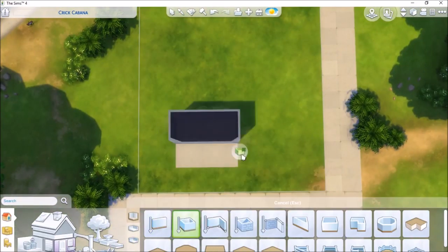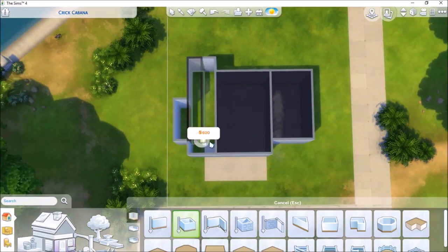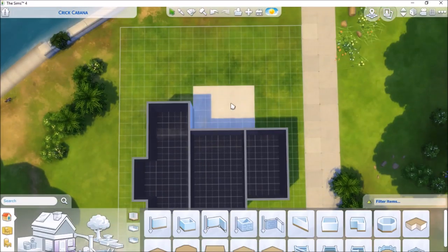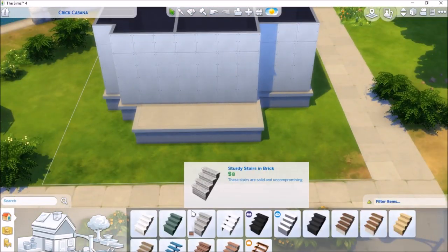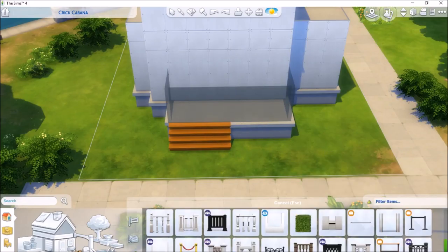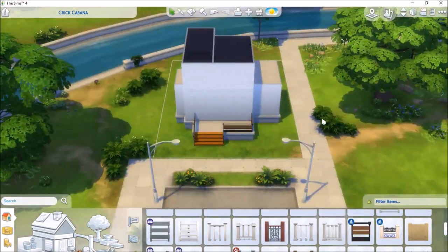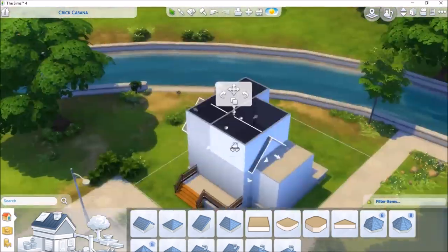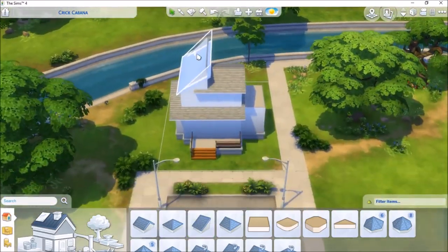Hi everyone, this is Charles D and welcome to my Sims 4 speed build. I just finished this build a couple days ago. It's in Willow Creek — it's supposed to be a sort of suburban house, quite simple and little. It's in the Willow Creek area which I think is a cheaper, less well-to-do area than the rest of Willow Creek. However the house is not really starter house ready or starter house value.